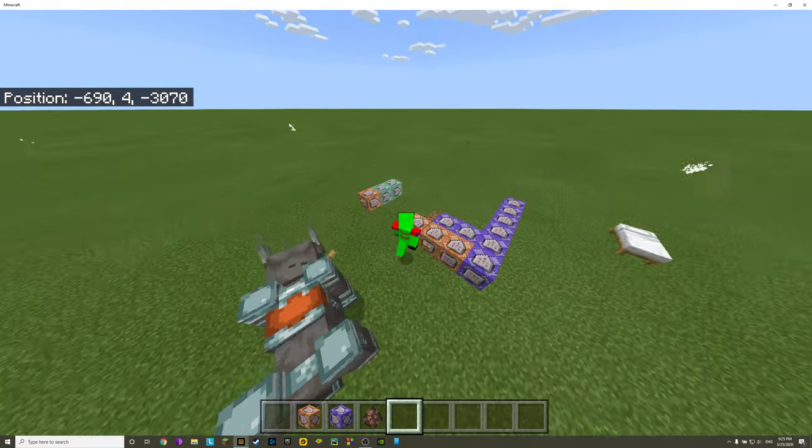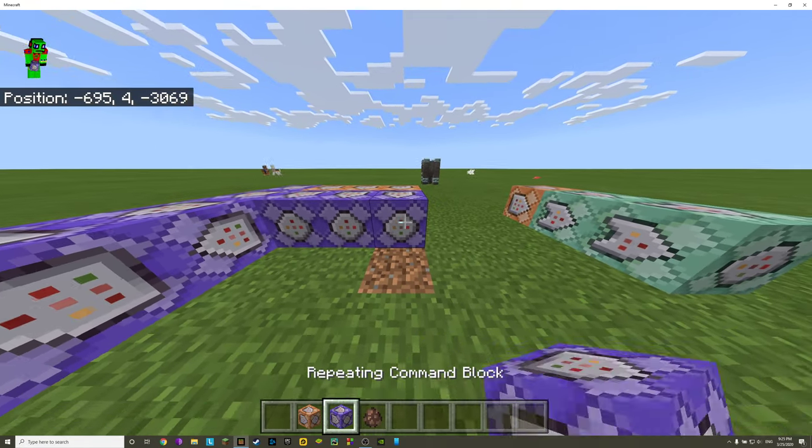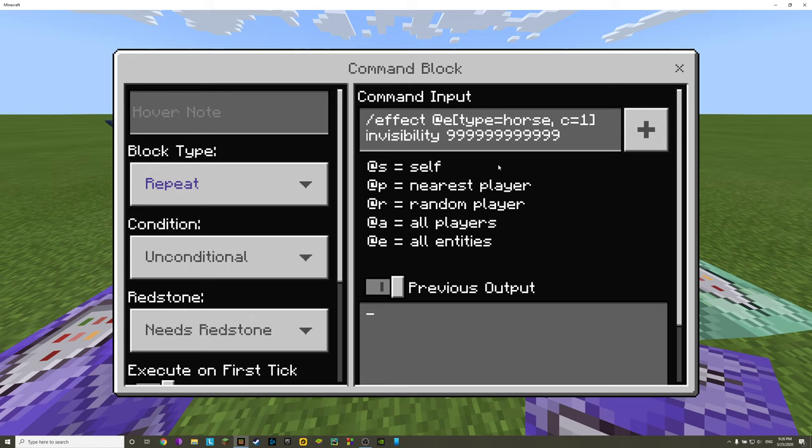That's all this is — a horse with an armor stand and ravager teleported to it. Now I want to show you something for ease of use. Here's the thing about commands: if you have even one little typo, it's going to mess the whole thing up — it will not work. You need everything perfect, otherwise commands will not work. If you have a capital letter when you shouldn't, or a lowercase letter when you shouldn't — it just will not work.